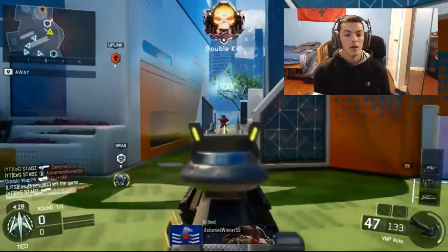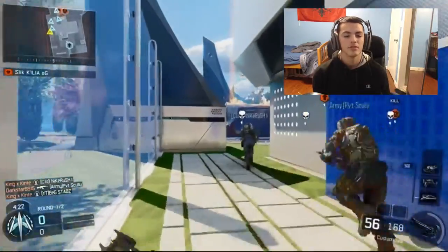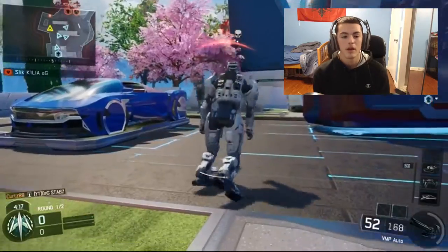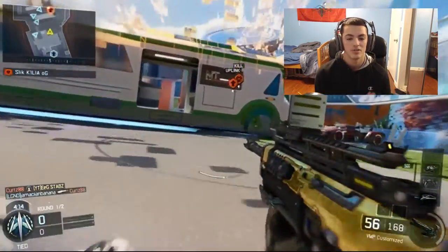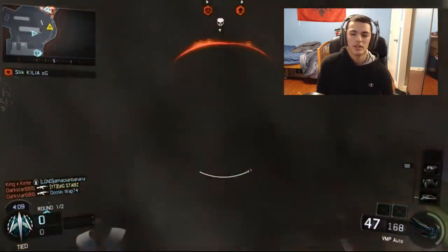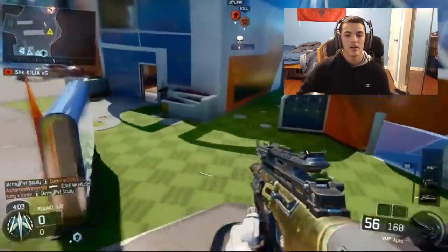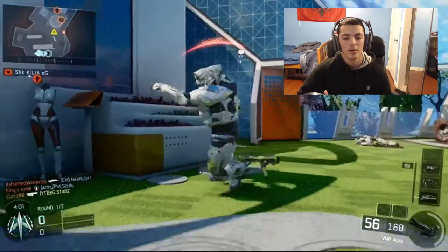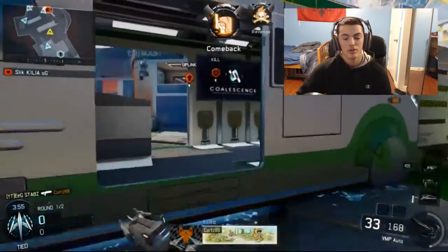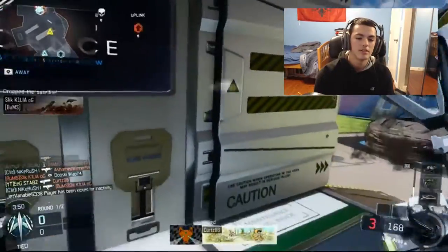My class setup was the VMP with quickdraw, grip, and extended mags. Quickdraw and grip are what you want for close-quarter combat, and especially on Nuketown that's exactly what you want to be running. I used extended mags because with the VMP the recoil has been a little shaky for me lately, so you can miss those few extra bullets and not have to worry about it. You could also pick up two, three, maybe even four people with one magazine without reloading, which is really convenient on Nuketown since people basically just spawn all over the map.